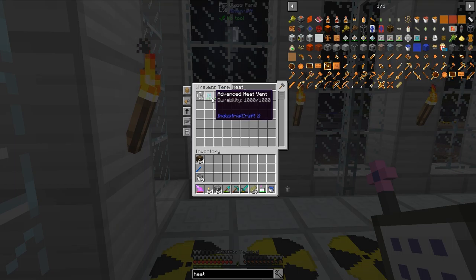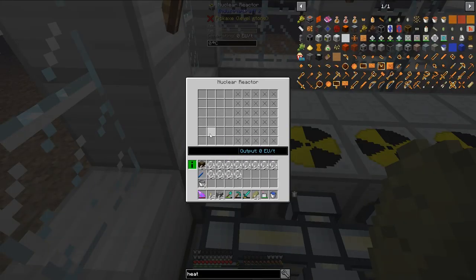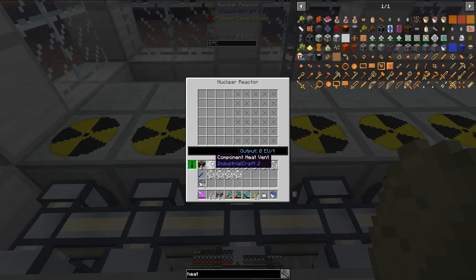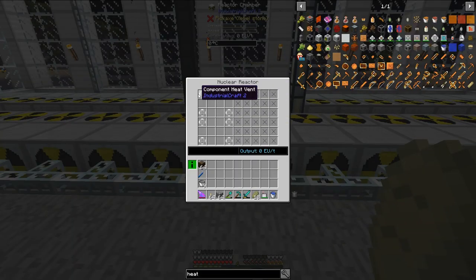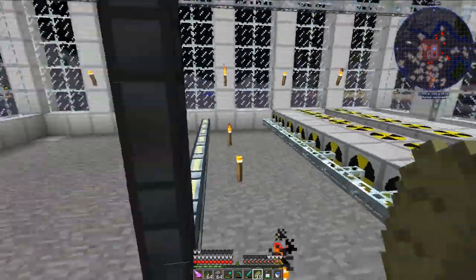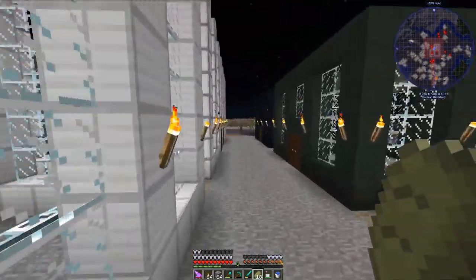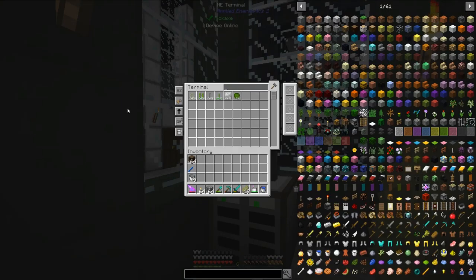The next step is actually going to be to put some heat vents into these reactors. I need the component heat vents for right now — I will not need the advanced heat vents until a little bit later because of how I'm going to run these reactors. The pattern that I'm going to be using is a pattern like this, and I'm actually going to do this for all of the reactors. That's going to take a little while so I'm going to go ahead and do that off camera. And I'm finally done configuring these reactors to have heat vents in this pattern — all of them are like that.